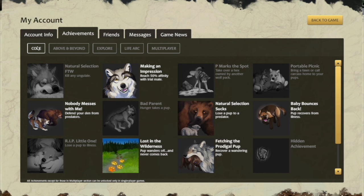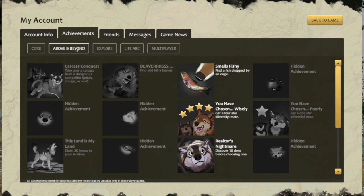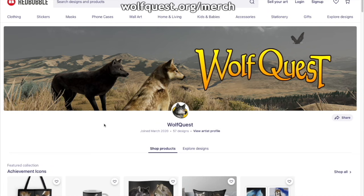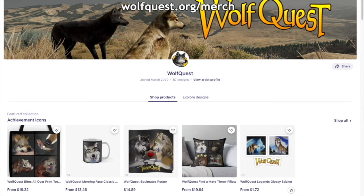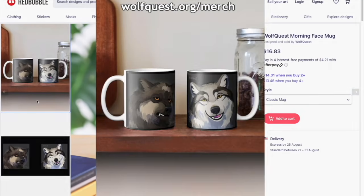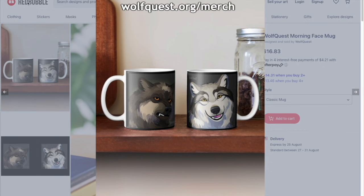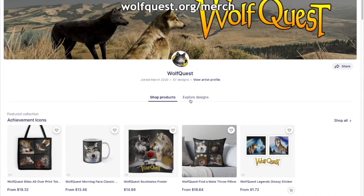As I said in the last devlog, all these gorgeous achievement icons were created by Jesse Clary, also known as Loach on WolfQuest social media. And if you love them as much as I do, you might want to head over to our merch store, because we've made some designs with them — just a handful of icons yet but we'll be adding more. WolfQuest Bites all over, or WolfQuest Mourning Face — you can decide which is your Mourning Face. Soulmates has got to be one of my favorites. We'll be adding more in the coming weeks, but let us know if there's a particular icon you'd like to see on the merch.